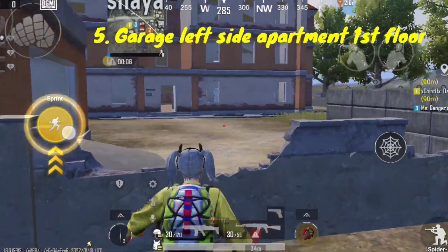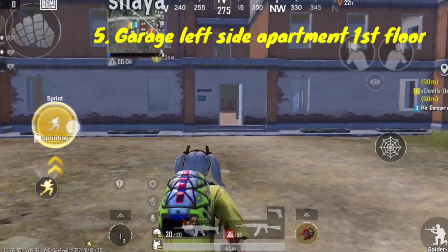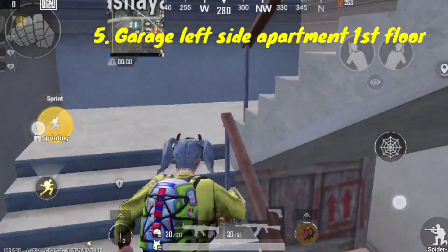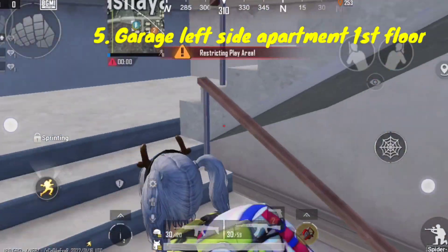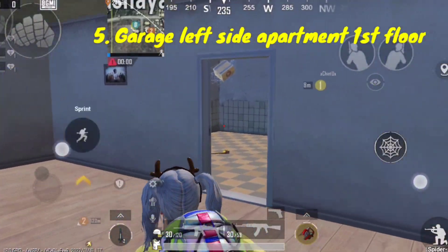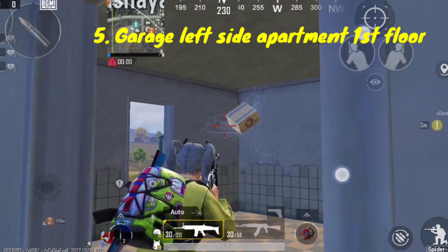For the fifth one, you have to go to the left side apartment of the garage. Go to the first floor and take a right turn — not like me — and you'll find one over there.